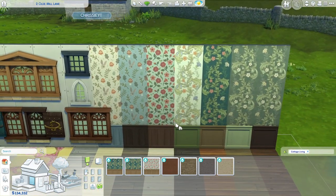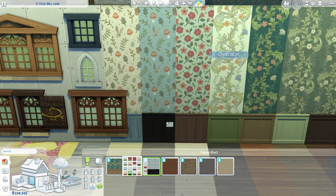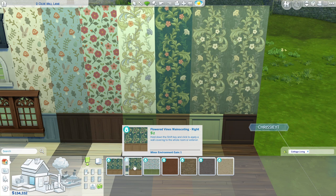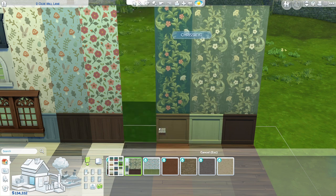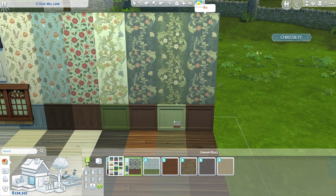We also have a couple of really patterned wallpapers. We have the Garden Party Wainscoting — this one has different wallpapers within the color swatches, with versions that have little bunnies and mushrooms on them and others with cute little flowers. And then we have the Flowered Vines Wainscoting in both a left and a right version, so the leaves are basically mirrored. They come in a bunch of different colors and all of the baseboarding changes as well.